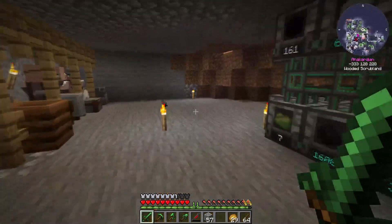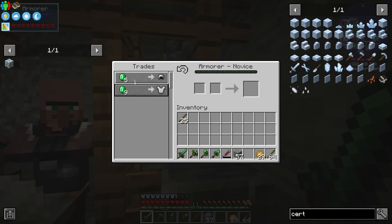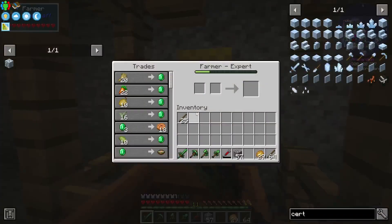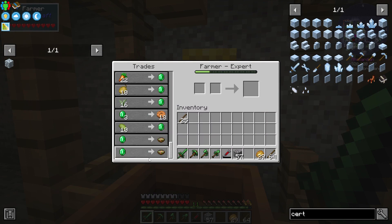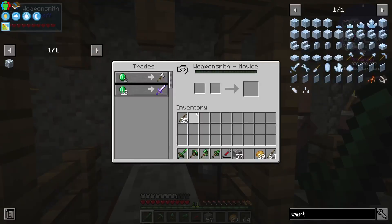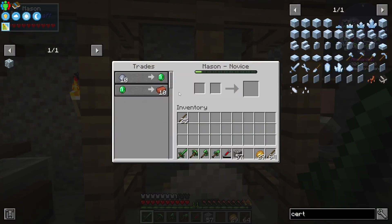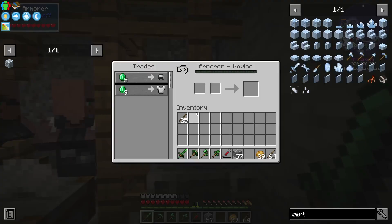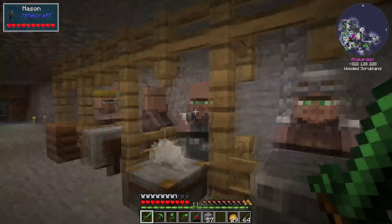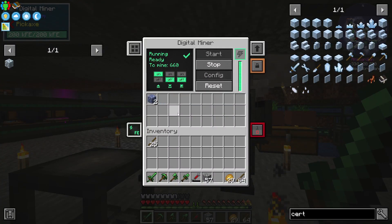I have to step around the lava. Oh yeah, I also set up my villagers. I have traded a bit with some of them. There was this guy — I traded pretty much full, and I can get suspicious stew too. This guy though — bane of arthropods. I can get bricks from this guy; that's actually a pretty nifty trade. I might want to do that.